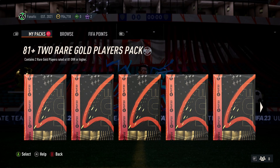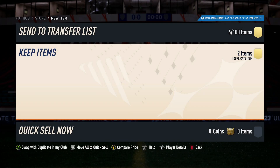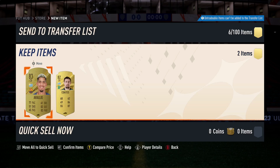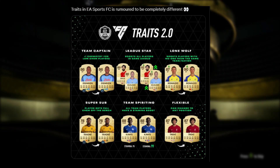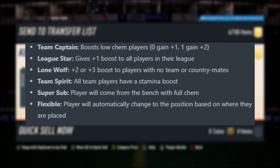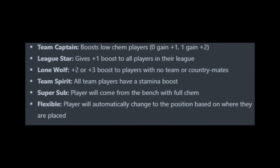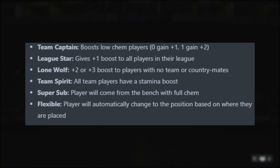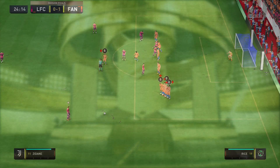It looks like EA noticed this and they're going to make some changes. With traits, they act very similarly — you apply a trait to a player and it will then have various effects. From what we've seen so far with these leaks, there are a few which have already been revealed to potentially be within EA Sports FC, and these are the ones supposedly being tested right now. So far we have: Team Captain, which boosts low chemistry players by one; League Star, which gives a plus-one boost to all players in the exact same league; Lone Wolf, which gives a plus-two or plus-three boost to all players with no team or no nationality links; Team Spirit, which applies a stamina boost to all team players; Super Sub, where players come from the bench with full chemistry; and Flexible, where players automatically change to the position based on where they are placed.